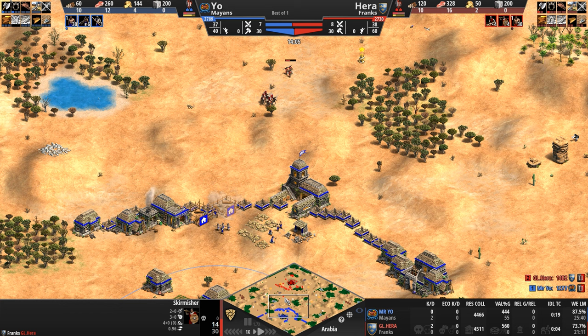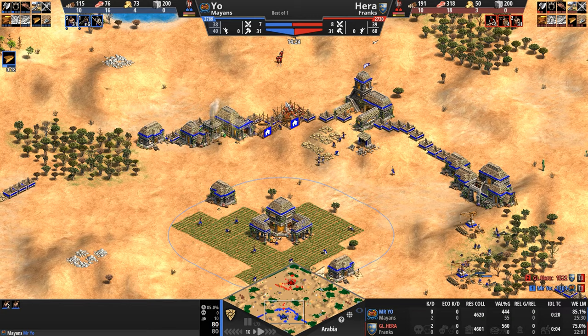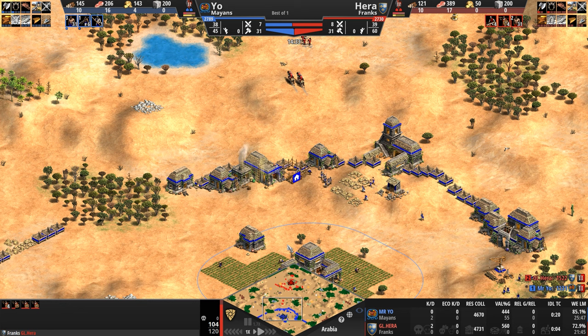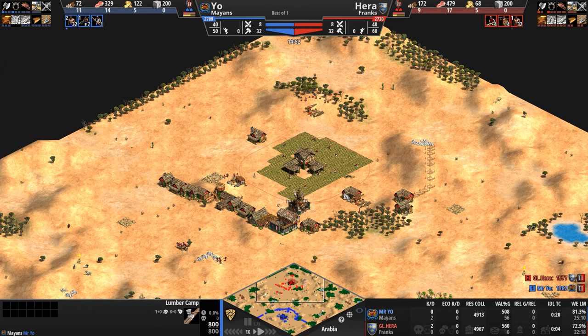Let's take a look at the forests — even though by the time I finished ranting about how excited I am, the game's already underway. Two forests only for our Mayan, on the left and the right side. This is going to be pretty safe from Frankish raiding now that the wall is up. Even four skirmishers are not going to scare away villagers. Our Mayan has left-to-right forests, our Frank has top-to-bottom. In all other respects, both bases are completely wide open.